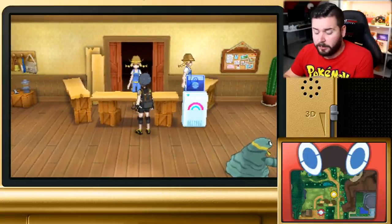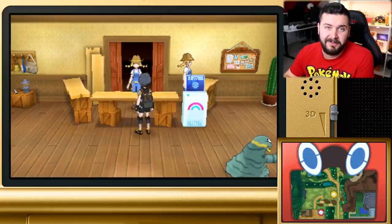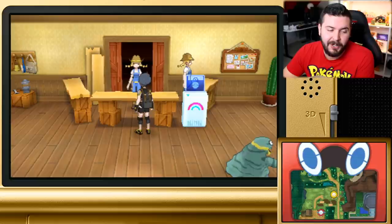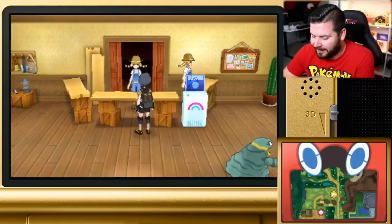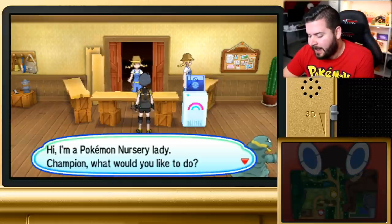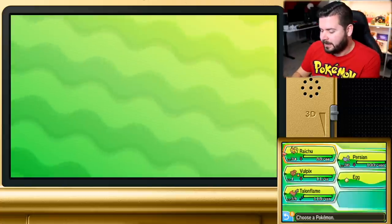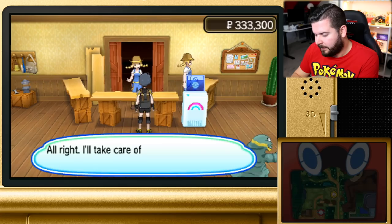Everstones are not hard to come by at all — I already have one and I didn't even try to look for one. Roggenrola and Boldore actually have a 50% chance of having it as a held item, and they have Sturdy, so it's one of the easiest Pokemon to catch. Now that my Vulpix is holding the Everstone, I can give it to the nursery lady over here.